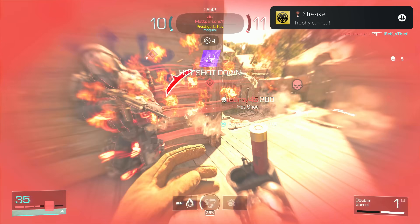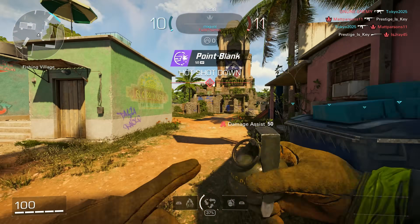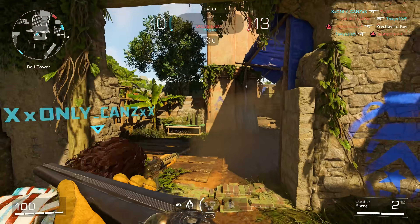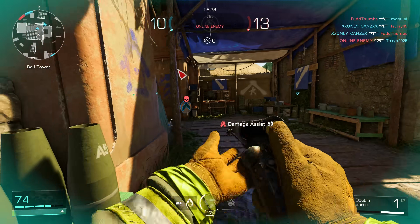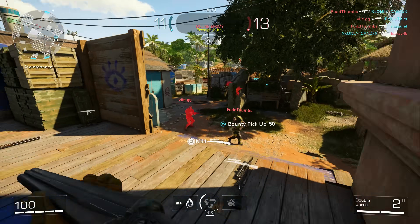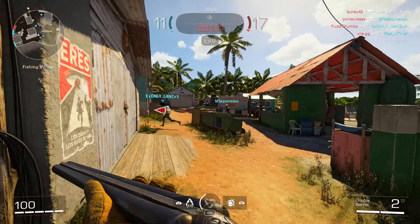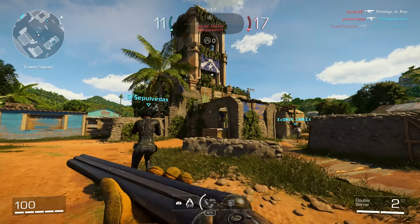It doesn't feel as floaty either, but that kind of goes against something I noticed with the sliding. The sliding feels super clunky. I don't know if they made a change to it, but I feel like I can't get back into the fight fast after sliding. It's like it's now penalizing you for choosing to slide around corners or into a fight. Let me know what y'all think in the comments — it's almost like there's a little bit of a delay when you go to slide and then get back into the fight. It's really weird, I don't remember it feeling like that.